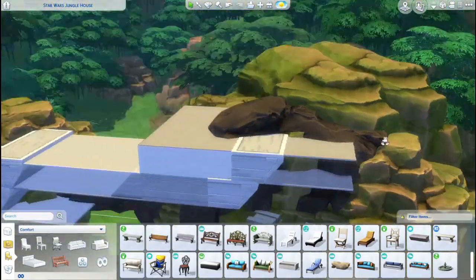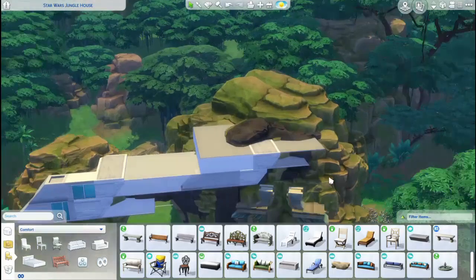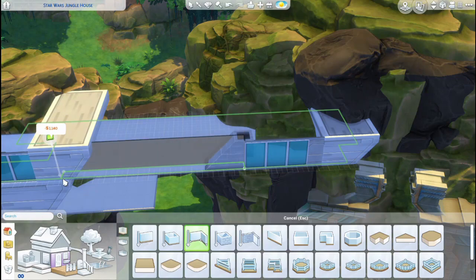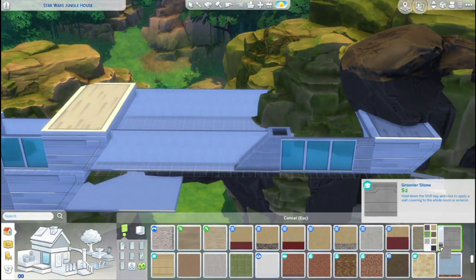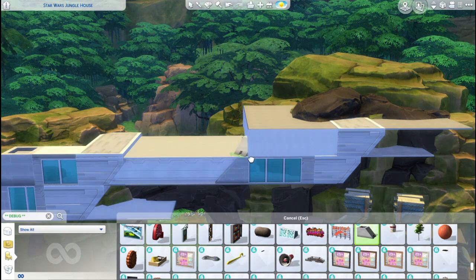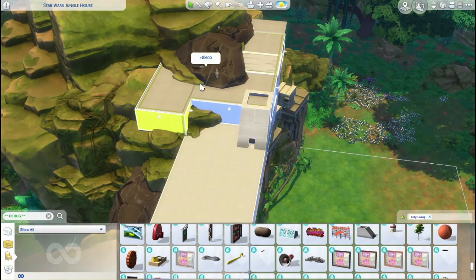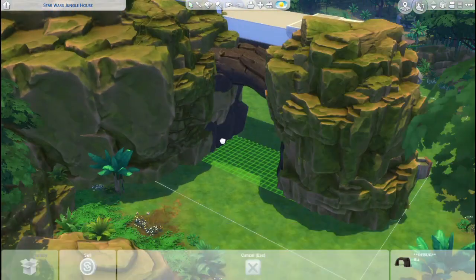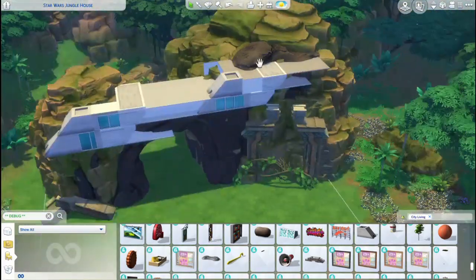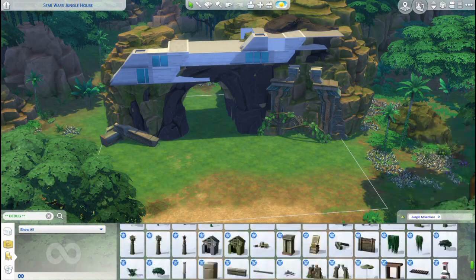I'm building on this 64 by 64 lot again. I really like building on 64 by 64 lots — I have a lot of space and can do everything I want. I've built on this lot before and I really love the look of the jungle surrounding the entire lot. I really had the shape of the futuristic house in my mind. I wanted to use angled walls, but you can't really build angled walls in the game — you can kind of use roofs for it, but I wanted to use other items.